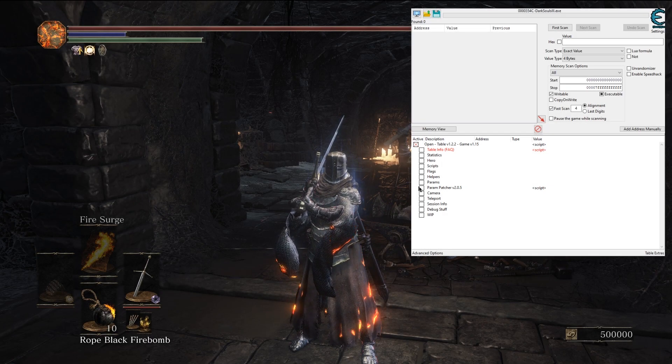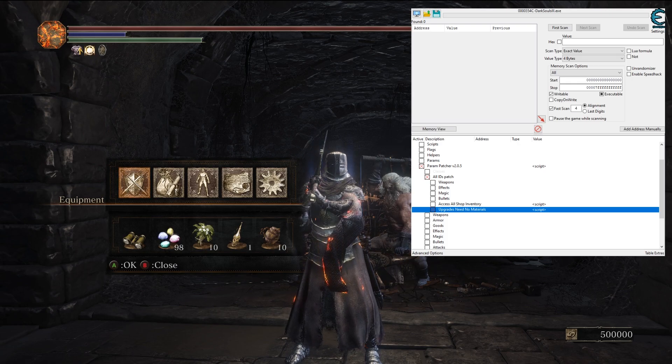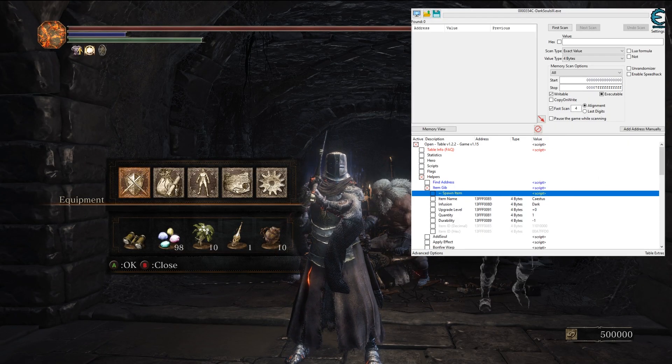Finally, this is how to upgrade your weapons without having to farm for Titanite, as upgrade materials is one of the things that is generally unsafe to spawn. Under Param Extra All IDs, you'll find a script called 'upgrades need no materials.' Select that and you can upgrade at Andre freely without needing Titanite.